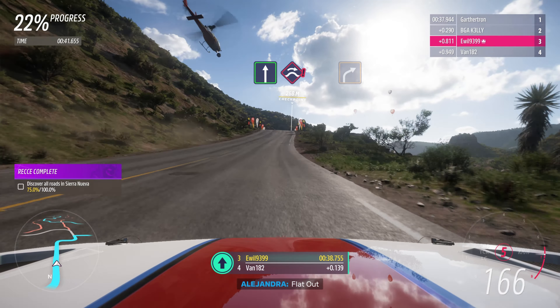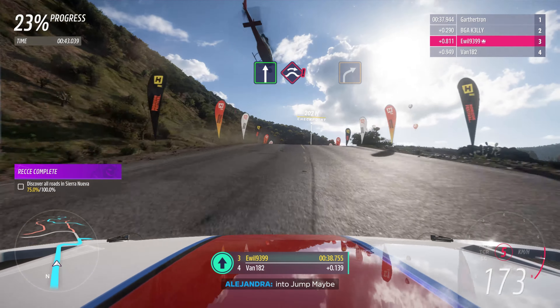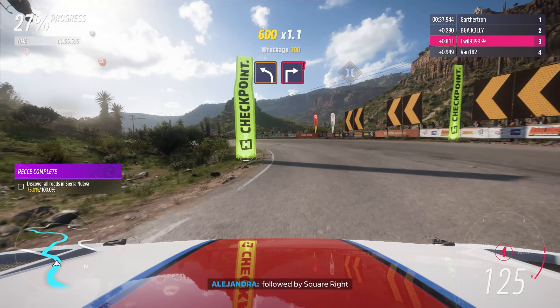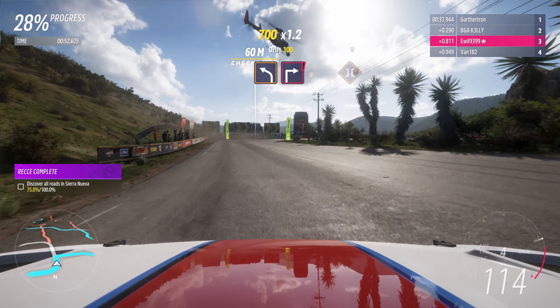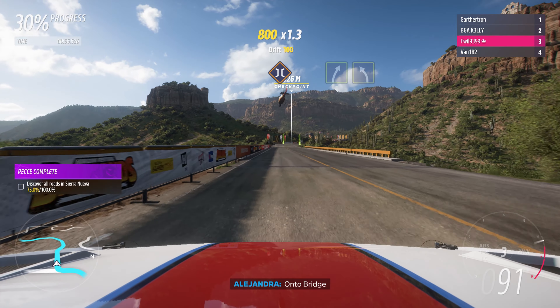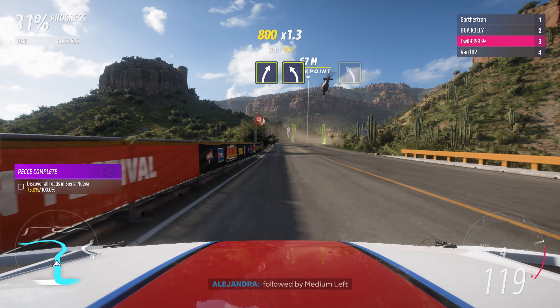Flat out, into jump baby. Hard right. Hard left, followed by square right. On to bridge. Easy right, followed by medium left.